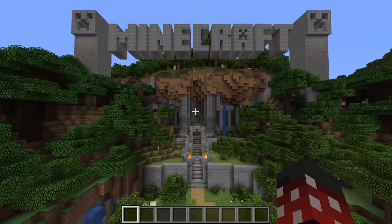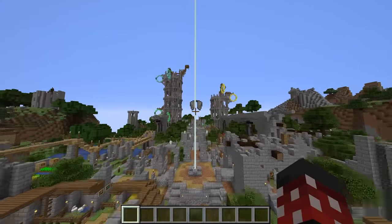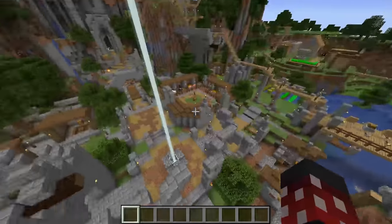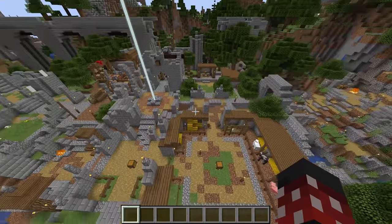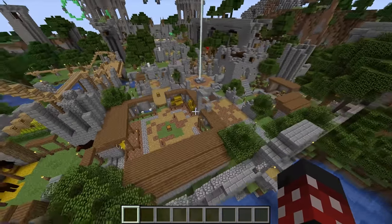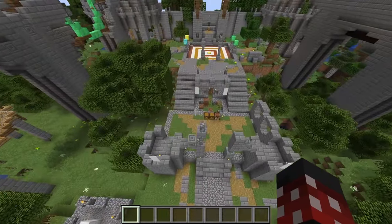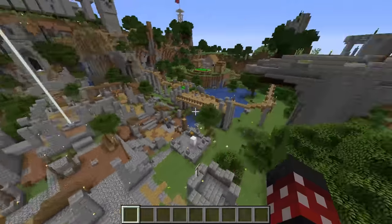Inside spawn, there are two creeper statues, and that's going to be a big theme of this world. Out of spawn, you can see an elytra statue, which is how they want you to navigate the map. You also still have your hub area, and if I were to give this world its biggest criticism, it's that it's too disorganized. Navigating it can be tough, and you'll definitely get lost more than once. But the hub area features everything we've grown to know, so I won't bother covering it again.